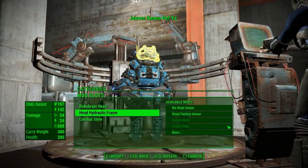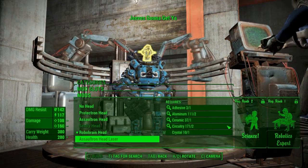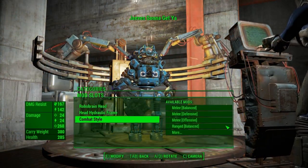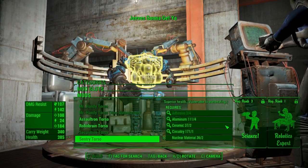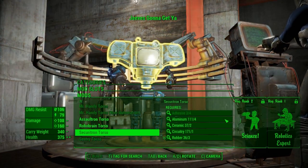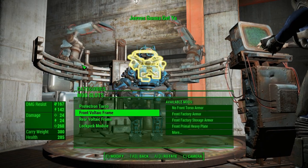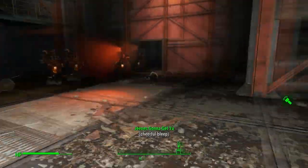We got some mods in here. What the hell is combat style? I like that. Let's go to torso - securitron torso. Damn, we need Science and Robotics Expert for that. I got the core though - the body just disappears. Alright, so we need to gather up some materials here and bring them back.